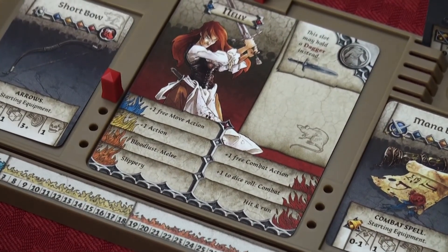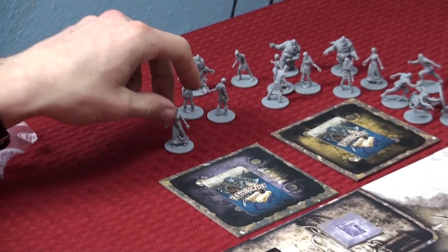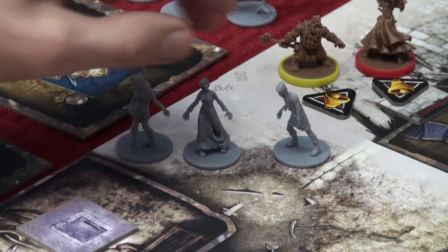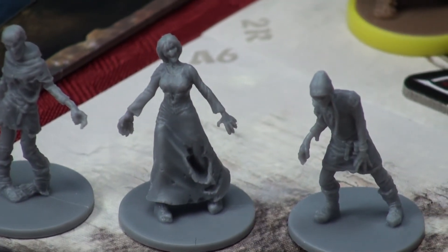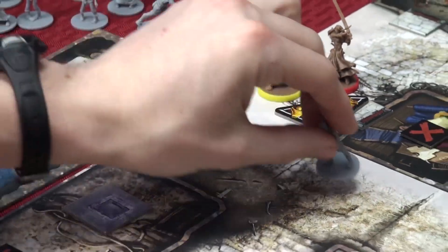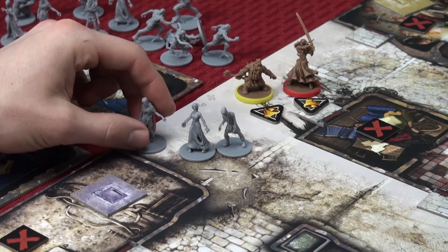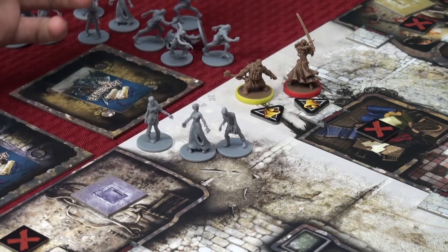There are four different types of zombies in Black Plague. First are your regular walkers — just your basic zombies. When they move, they only move one zone at a time and they only get one action per activation. It only requires a weapon with one damage to kill a walker.